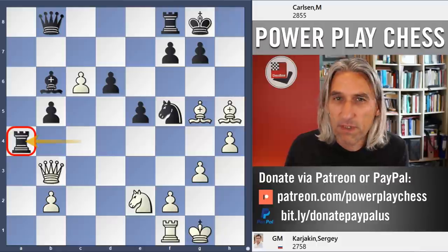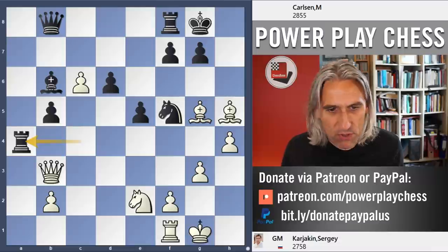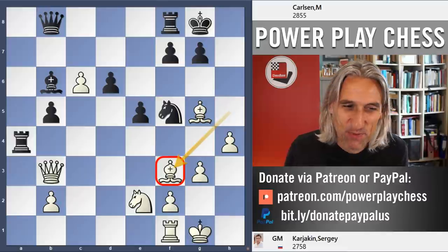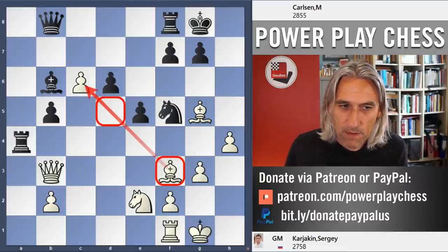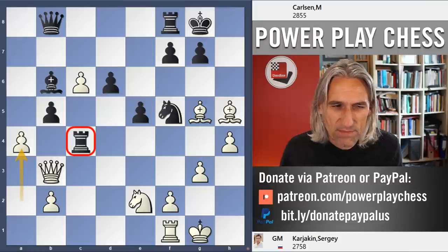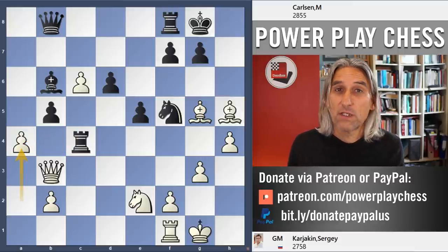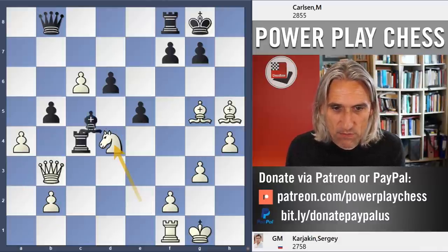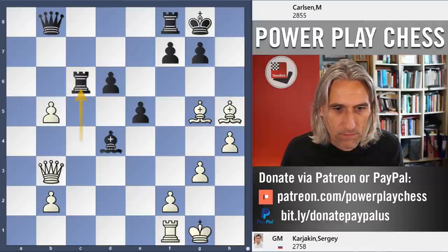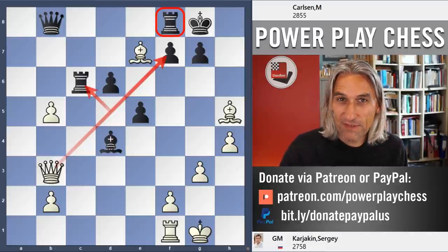Rook takes is probably the best move. You can't play Queen takes pawn because of Bishop takes pawn — gotta watch out for that. White has several options; Bishop f3 is pretty simple, just bringing the bishop back into play, guarding the pawn, and maybe Bishop d5. White has compensation and it's a very unclear position. This just nudges the rook to a slightly worse square and complicates. Carlsen played Knight d4, Knight takes, Bishop takes, and axb5.